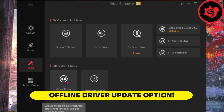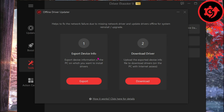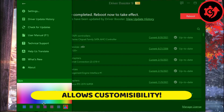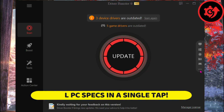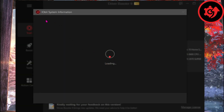They also added an offline driver updater feature and this works like a charm. This application also allows you to change the color of the skin — how cool is that? If you find it hard to locate your PC specifications, you have it all in one tab. Just click on the right section of the screen and you will have access to all the system information you need.